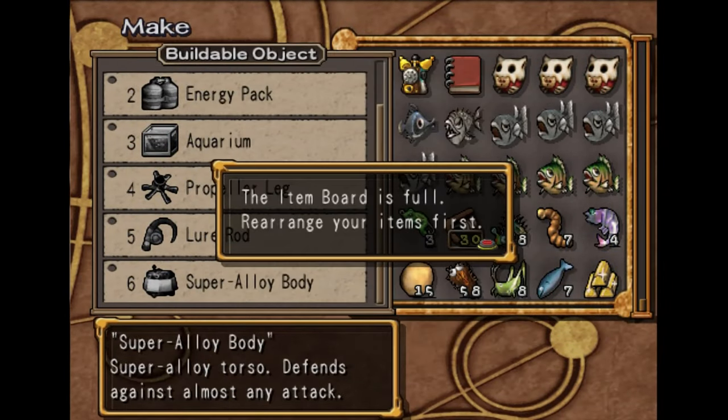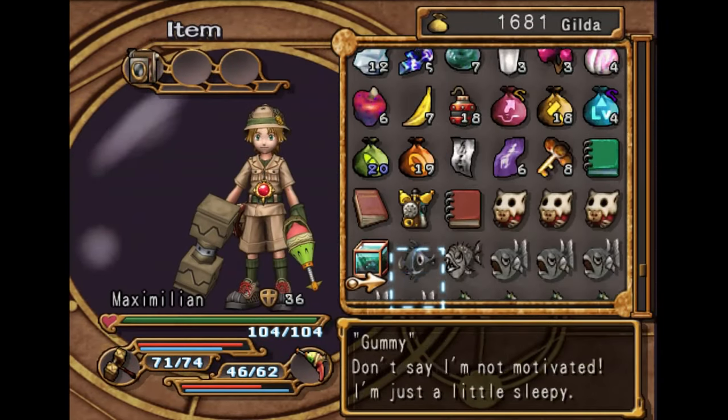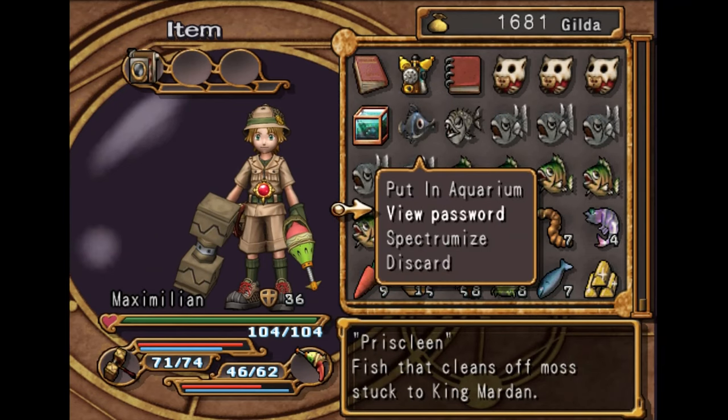Now we can just build this. I need to empty something from my inventory. We'll just stick this in the aquarium.